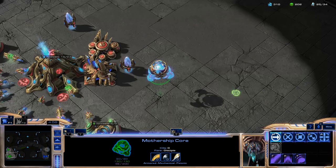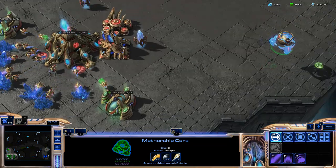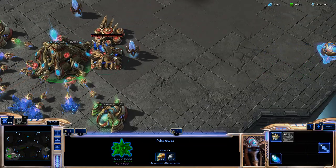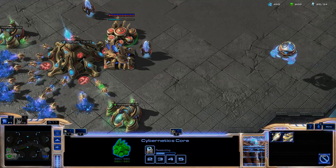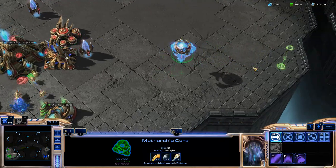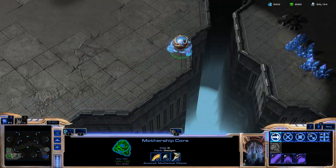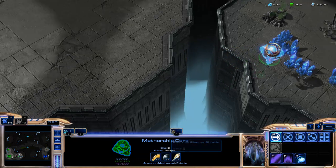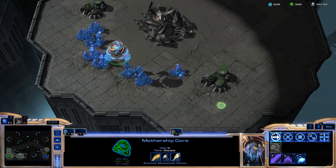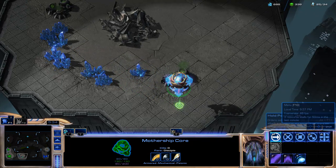This is a Heart of the Swarm Beta video guide and we're looking at the Mothership Core. It's a new unit produced by the Nexus by the Protoss. Its only requirement is that you have a Cybernetics Core. It is a flying unit, it moves at a decent speed for a large unit. It doesn't have much health or shields but it does have energy, a couple cool abilities and a very fast attack speed.